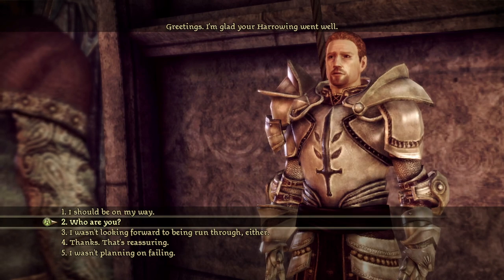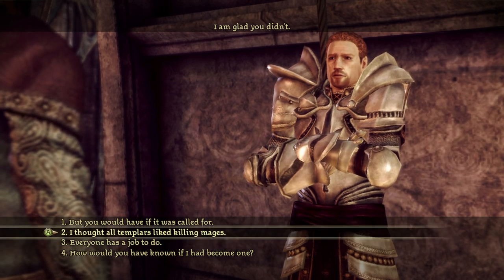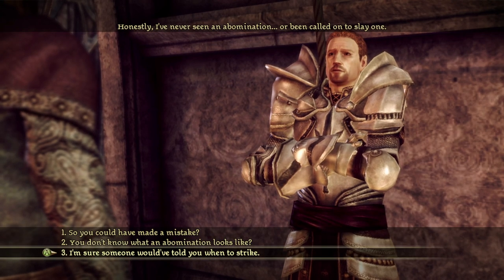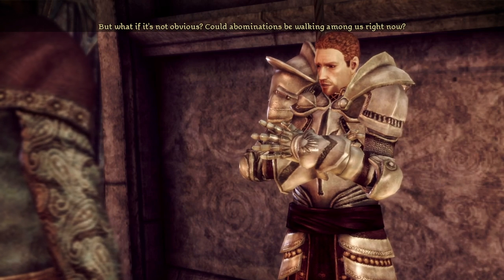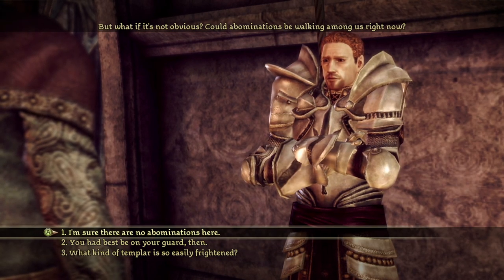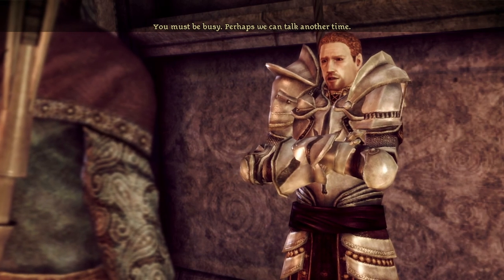Greetings — I'm glad your harrowing went well. Who are you? — I am Cullen. I was to strike the killing blow if you had become an abomination. — Thanks for not. — I am glad you didn't. You would have if it was called for. — I thought all Templars liked killing mages. — How would you have known if I had become one? So you could have made a mistake? They are walking among us — you had best be on your guard. I'm sure there are none here — let's not get him all scared.